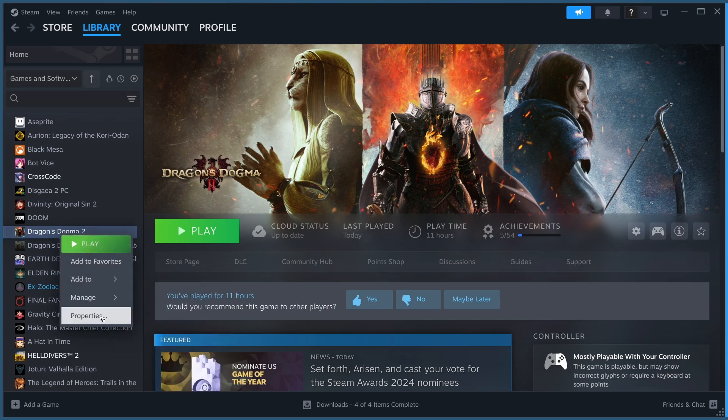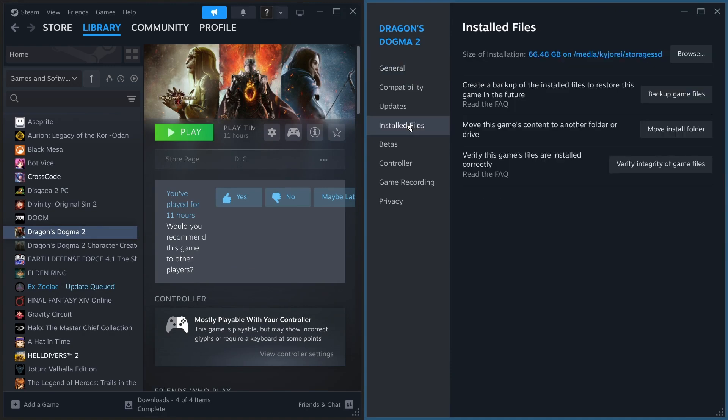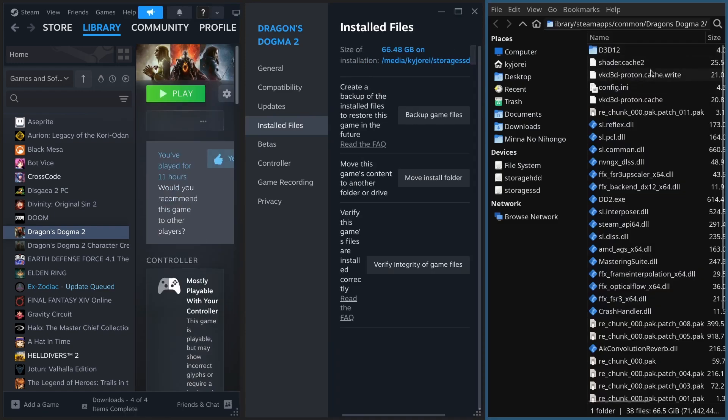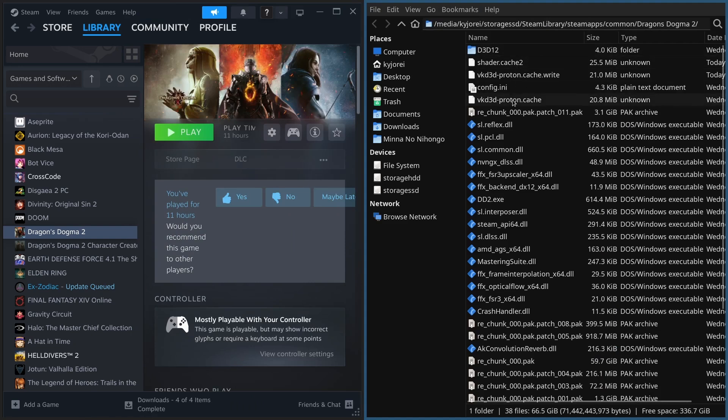You want to right-click on Dragon's Dogma 2, go to Properties, and then head over to Installed Files. Then you want to hit Browse. In this directory here — let me close this so you can see it a bit better — there are three files that you want to get rid of.